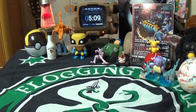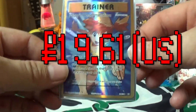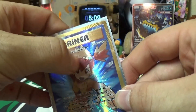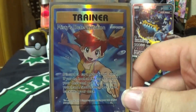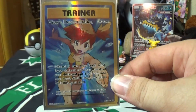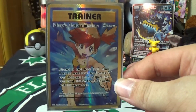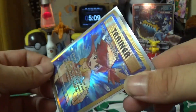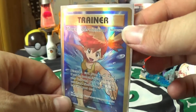This next card is Misty's Determination — a trainer card, supporter, full art hollow ultra rare. It's got texture. This card is amazing. For it being a trainer card and being worth so much money right now, I can only imagine where this card is gonna go. It's just so pretty, it's got some nice hollow to it. It's so goddamn cool.